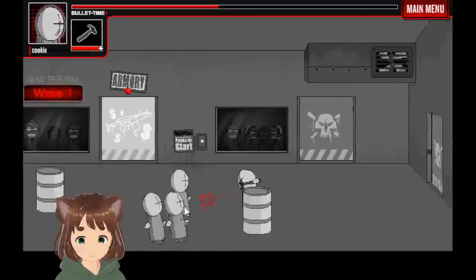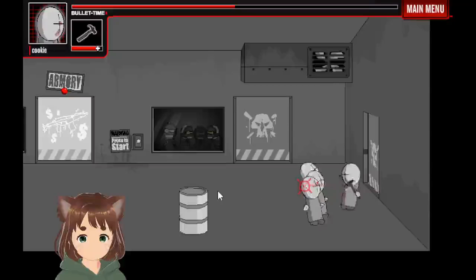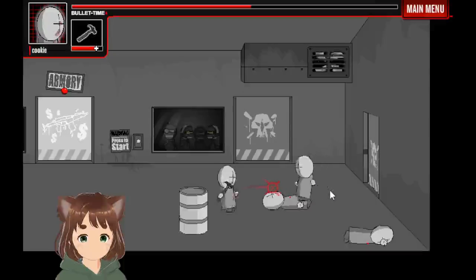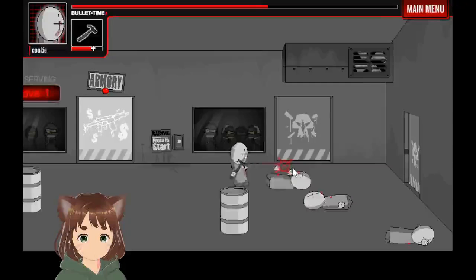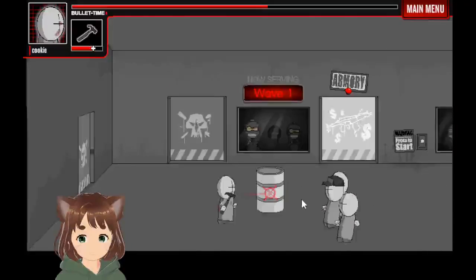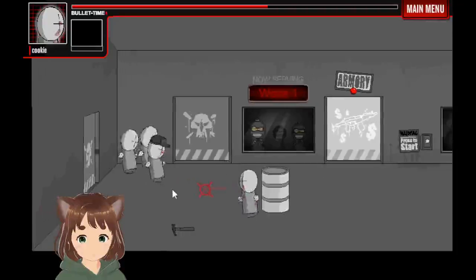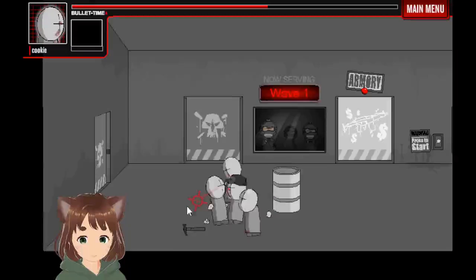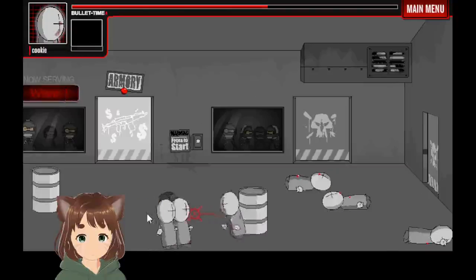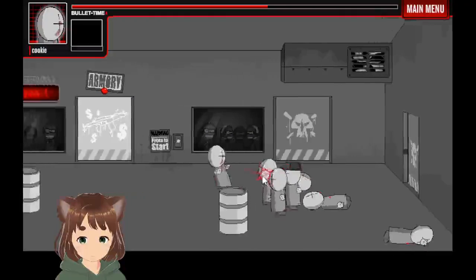You can block attacks by holding the space bar, and you can also get critical hits, as well as use white arms — when you tap left or right and attack, it should do more damage. We've already taken a lot of durability damage on the weapon, so we're not going to use it forever. We will use it when they have melee weapons, but we were going to throw it at them instead of attacking the normal way.